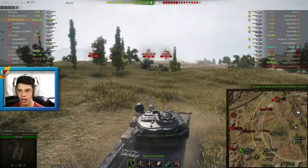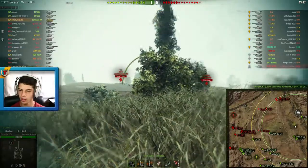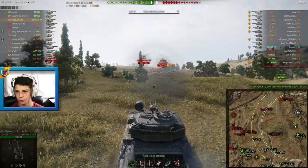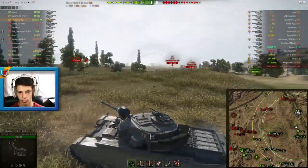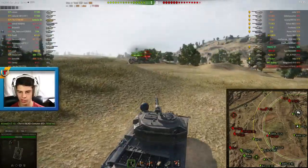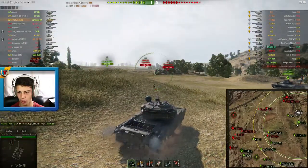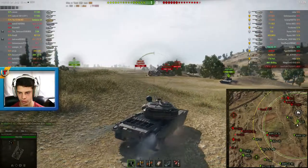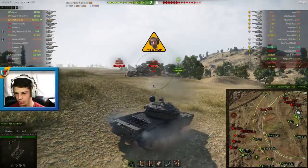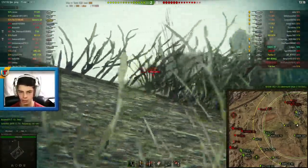We're on Steps and we have a pretty good matchup — not that many tier 10 tanks on either side. One tank we have to watch out for is the enemy FV4202P, who's a very good player. Behind me the T10 on my team, who is not the best player, says follow me — he's going to make an aggressive play. In my opinion this is the worst thing to do right now, because there are four enemy tanks right at the place where that T10 is rushing towards.